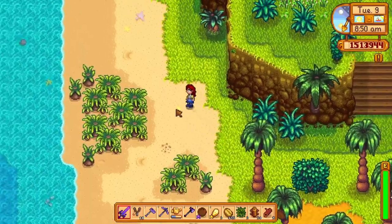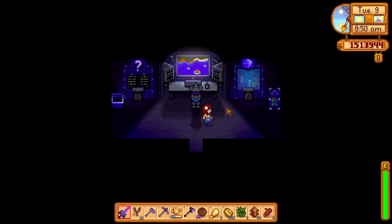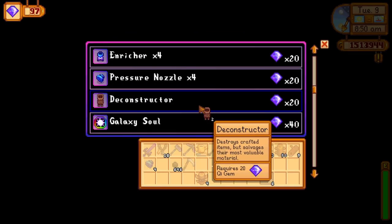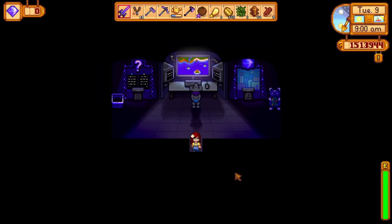The first thing you will need is the Deconstructor. You can buy it from Misaki's Golden Walnut Room for only 20 key gems. The Deconstructor is actually pretty expensive, but it's definitely worth it. You can do all kinds of magic with it.